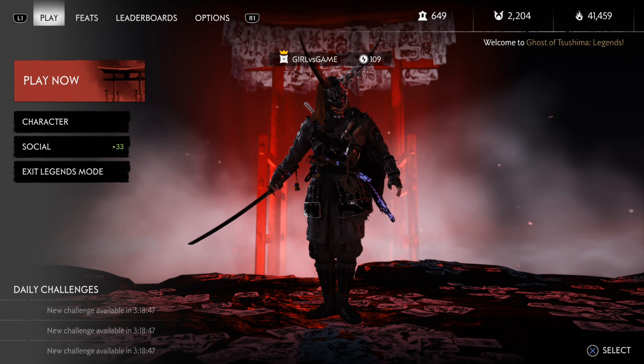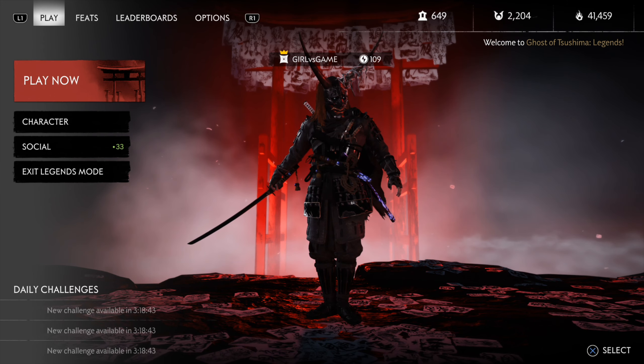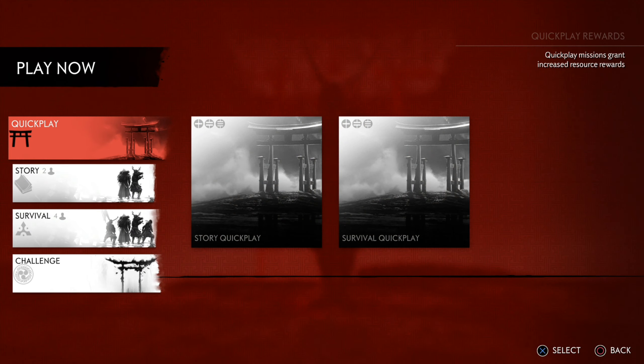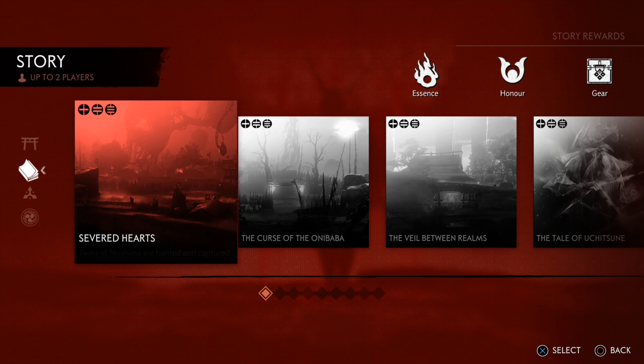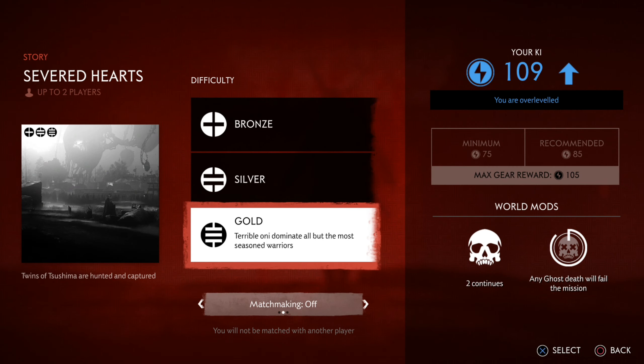Alright guys, I'm gonna show you how to farm a legendary weapon solo in Ghost of Tsushima. First of all, we want to go into Story Mode and play the first chapter, Severed Hearts. We want to go to gold and turn matchmaking off.